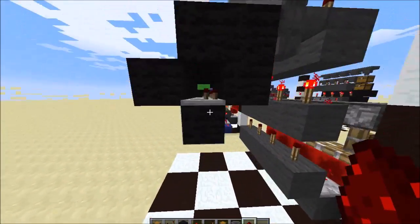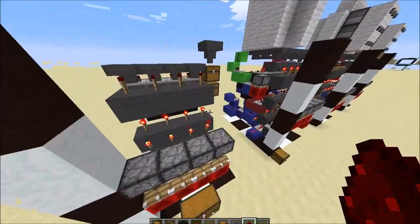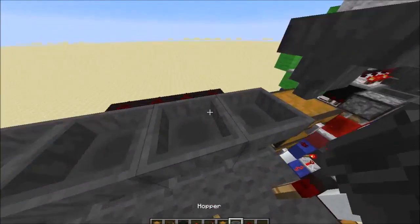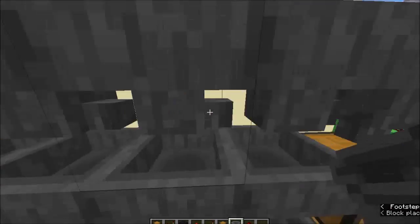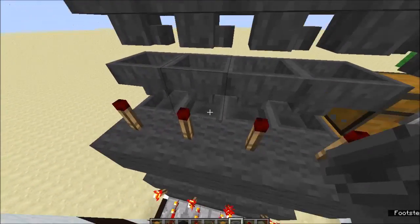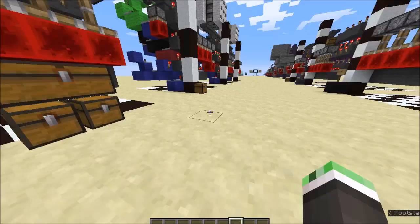It doesn't have overflow protection, but that's not really necessary for this design. That's everything apart from these last four hoppers right here — those are going to flow in here, like an overflow chest basically. That's everything for that step.